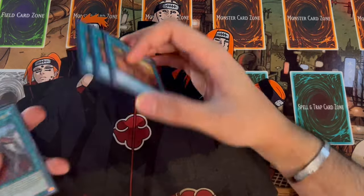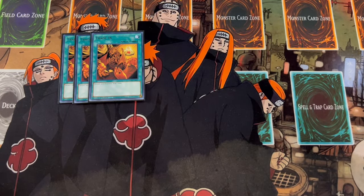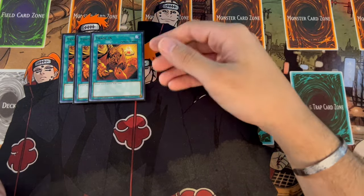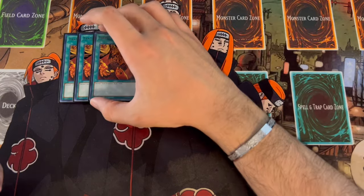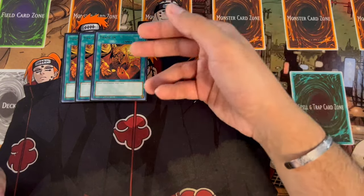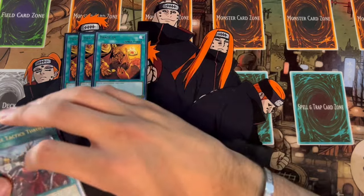Moving on to the spell cards — we're playing 3 Trade In. I mentioned we're playing all the level 8s, so Trade In is really powerful with them. You trade in, get rid of a Bigfoot, draw through cards, and activate Bigfoot's effect to pop a card your opponent controls. Same with Thunderbird. Trade In with Thunderbird, Bigfoot, Gizmek, or the Kaijus is really powerful, so 3 Trade In of course.